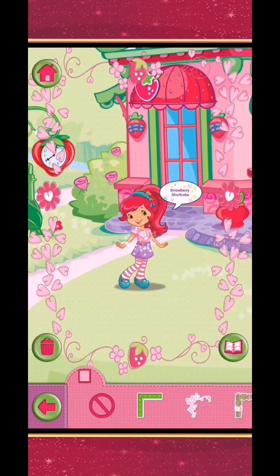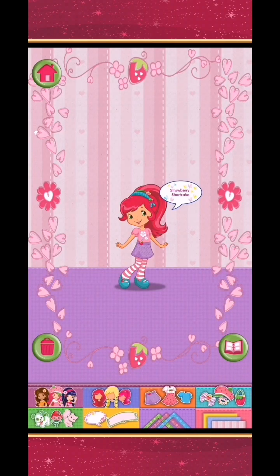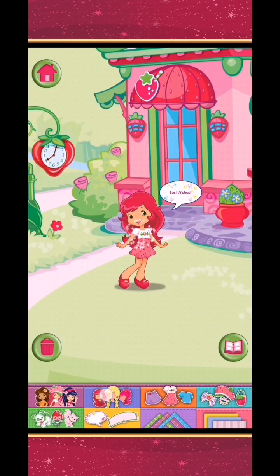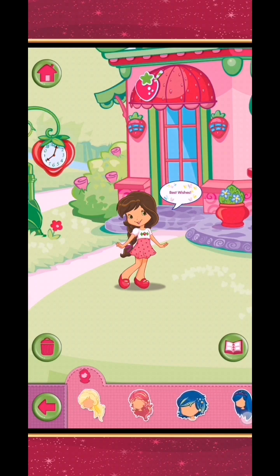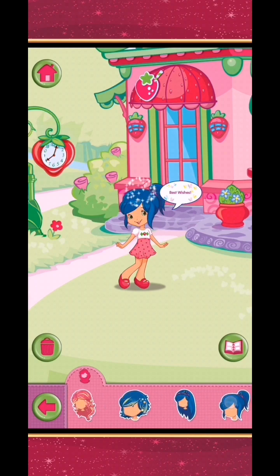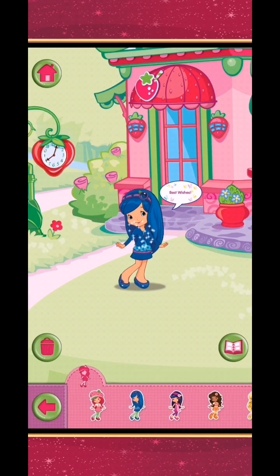Tap a frame, or drag it onto the picture to add it. Tap a background, or drag it onto the picture to add it. Pick a super styling hairdo. Choose a berry girl to dress up.